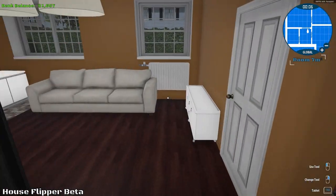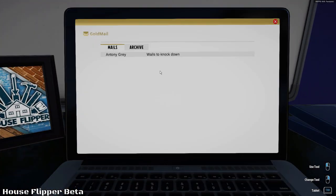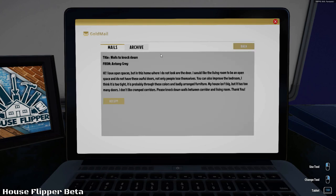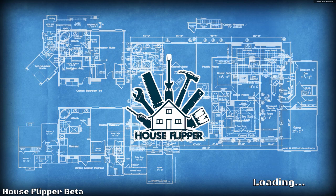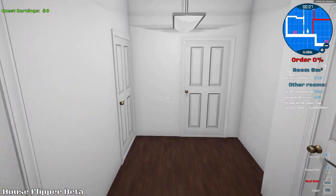We're up to $1,600 now. Let's pick up another job. This time we got Anthony Gray — walls to knock down! Destruction time, baby. He wants the living room to be an open space without those awful doors. You can also improve the bedroom — he thinks it's too tight, probably through the colors and badly arranged furniture. The wording is breaking my brain a little bit. But if you want me to break walls down, I got it. 68 walls have to be modified and 6 devices have to be mounted. We also have to paint a bedroom.